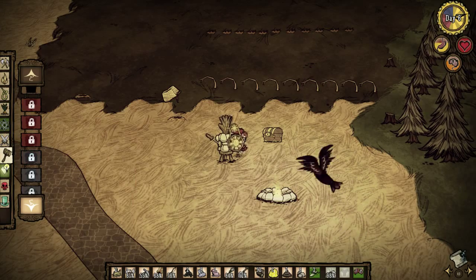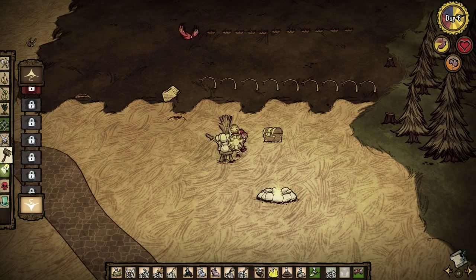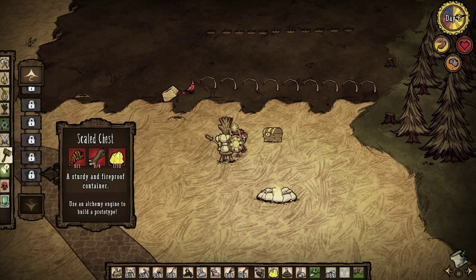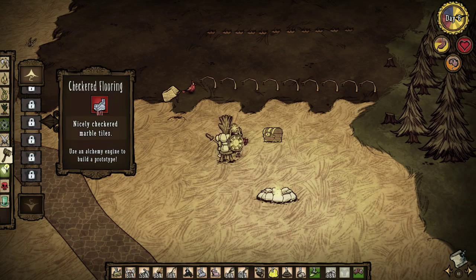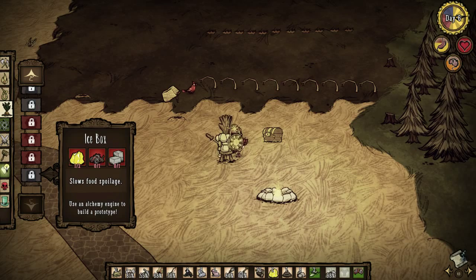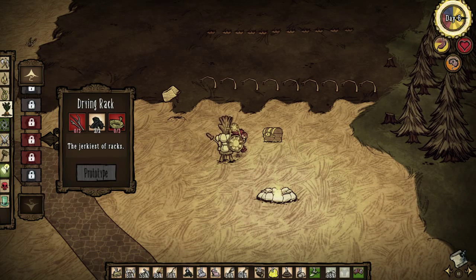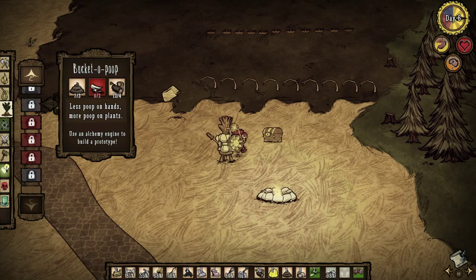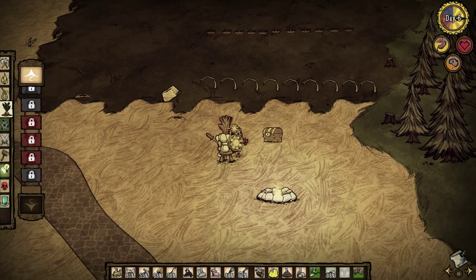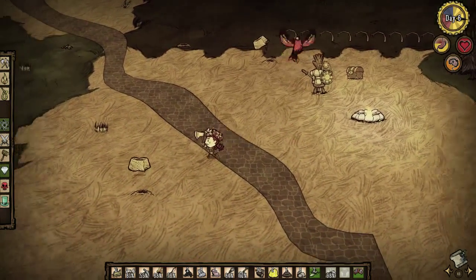We need a lot more charcoal and cut stone for the things that I want to make. So I think I need to set some more fires and I need to go on a bit of an exploration mission, see if I can't find some gears somewhere. Oh hey, look, that's convenient. Cool. We're gonna put that down. Let's put this guy in here. We're gonna make up a morsel. We're gonna go like that. And we're gonna have some food. There we go. Alright. Let's go explore a little bit.